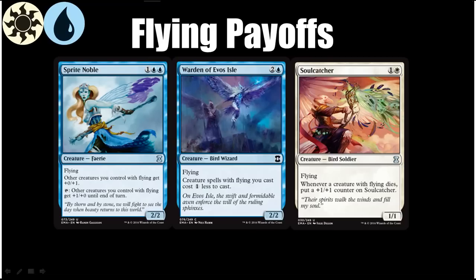The non-Thunderclap Wyvern card I think is the most powerful in this archetype is Sprite Noble. She's another flying lord — she pumps all their toughness, and she can pump their power too if she taps. Imagine having Thunderclap Wyvern and Sprite Noble together. Warden of Evos Isle is a great common for this deck — Windrake is always playable already, and this one makes the rest of your flying creatures cheaper, which is great. Last is Soulcatcher, kind of a narrow Unruly Mob with flying, though it counts the death of opponent's creatures too. It'll also be a card you can pick up pretty easily because no one but the blue-white deck is really going to want it.